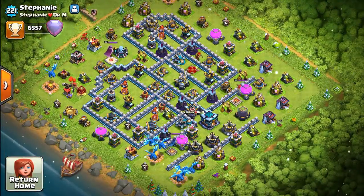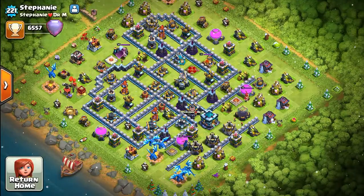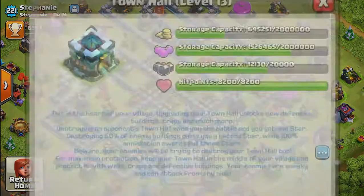This is a really cool base design. This is what the Town Hall 13 update looks like — she has all her walls up to level 13. Here's the new Town Hall 13. It's got a cool-looking design — it's like an ice theme, basically.